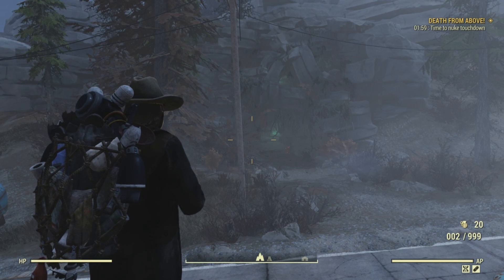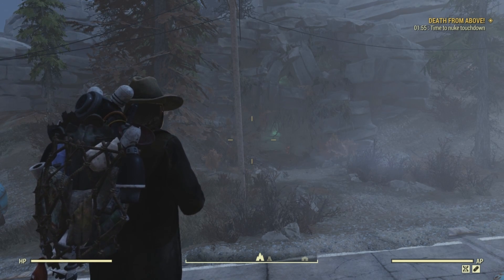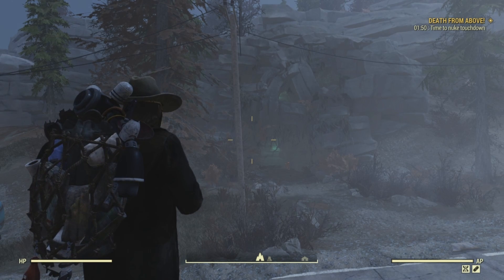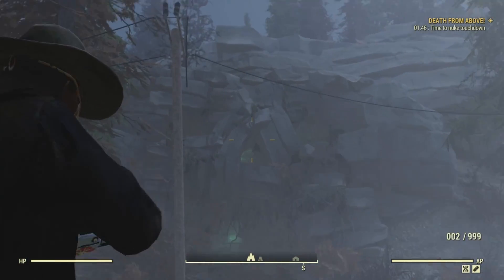There are two potential collectibles that you can find here — one is a bobblehead and the other one is a magazine. We're going to do the bobblehead first, and the potential location for the bobblehead is directly above the cave entrance on the triangle hole.